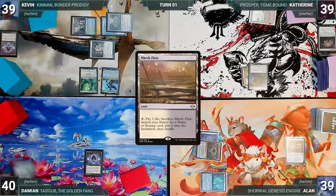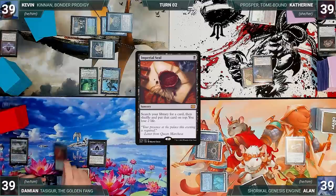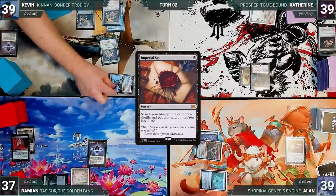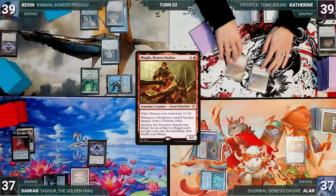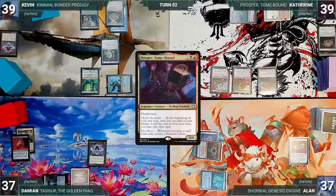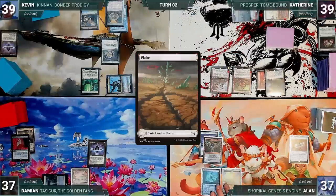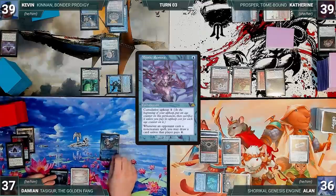At end of Alan's turn, Damien cracks his Marsh Flats and fetches up an Underground Sea. Damien draws, plays a Morphic Pool, casts an Imperial Seal fetching up a card onto the top of his library, losing two life, and ships to Kevin. Kevin draws, moves to combat, attacks Alan with Kenrith — Alan takes it. Katherine draws, plays a Blightstep Pathway, casts Magda, Brazen Outlaw from exile through Prosper triggering a treasure, then casts Ragavan, Nimble Pilferer. Prosper triggers and she exiles a Dual Caster Mage. Alan draws, plays a land, taps Cephalid Coliseum to help cast an Arcane Signet, and passes.